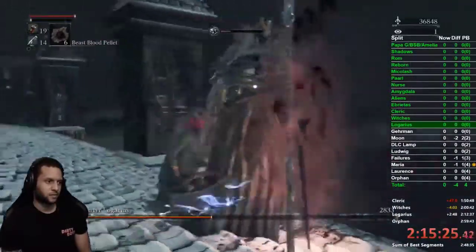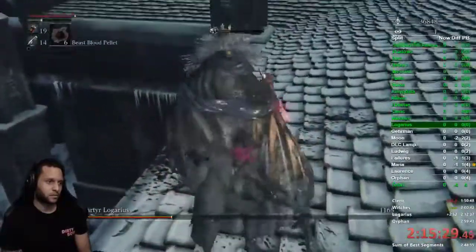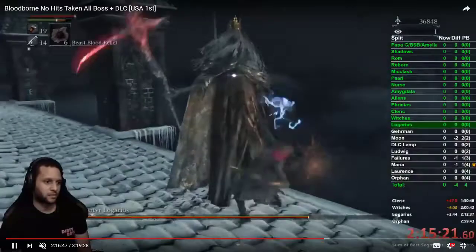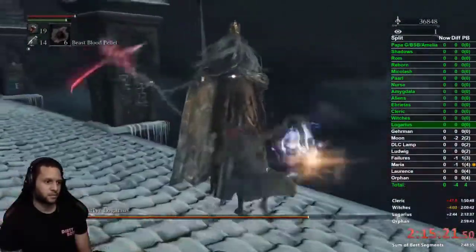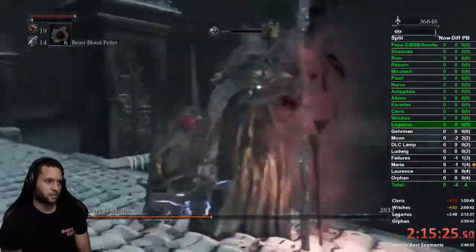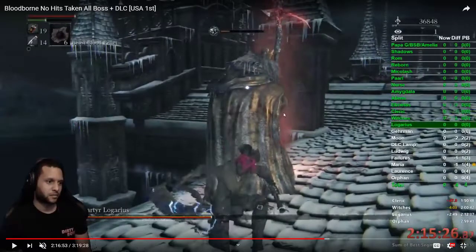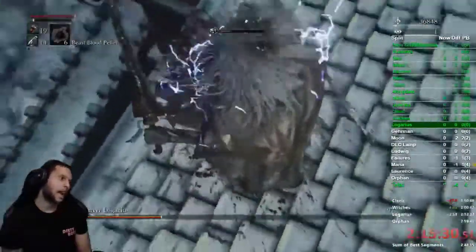Dodge in L1, full L1 transformation attacks, get behind him, backstab, and get the visceral — he's dead. Lock on, dodge in L1 L1 L1 L1, get behind him, charge up the backstab and get the visceral. When he's charging his staff AOE you need to be fast — if he lifts his staff and does the AOE it's near impossible to get out without a hit. I would suggest being directly behind him and holding up to get the backstab.